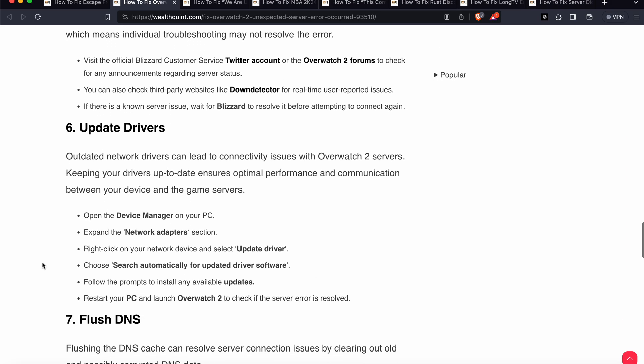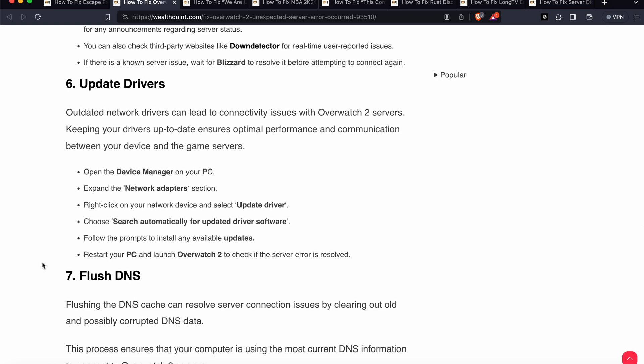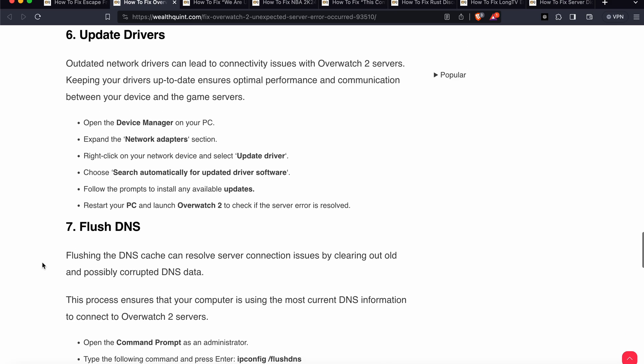The sixth step is to update your drivers. Outdated network drivers can lead to connectivity issues with your Overwatch server, so keep your drivers up to date. To update, open Device Manager on your PC, go to the Network Adapters section, right-click on your network device, and select Update Driver. Choose Search Automatically for Updated Drivers, follow the prompts to install any available updates, then restart your PC and launch Overwatch 2 to check if the error is resolved.